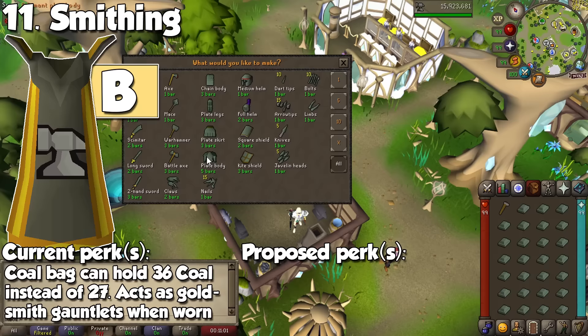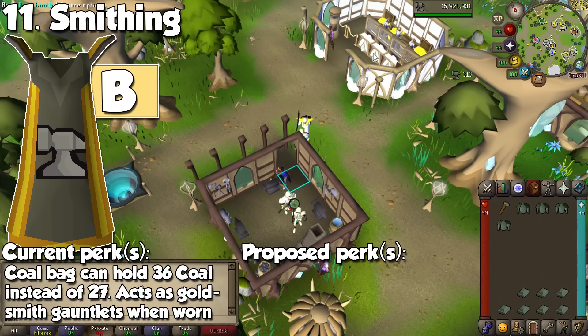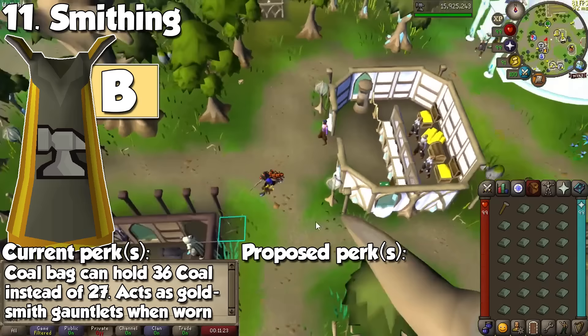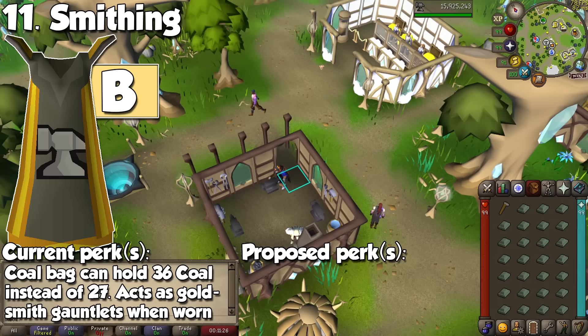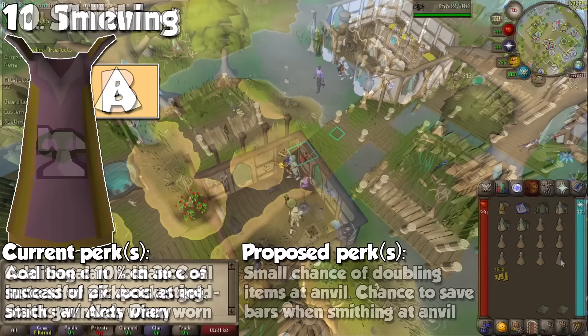The final cape in this category is Smithing, and it has two nice effects. When wearing it, you may store 36 coal in your coal bag instead of the original 27. Second, it acts as goldsmith gauntlets to give you that nice experience bonus when smelting gold ore. This is the highest cape in the category because it helps for both experience and profit per hour at the Blast Furnace. If we really want to give it a little love, wearing it when Smithing items at an anvil could have a small chance of saving one bar, or an even smaller chance of giving you an extra item.